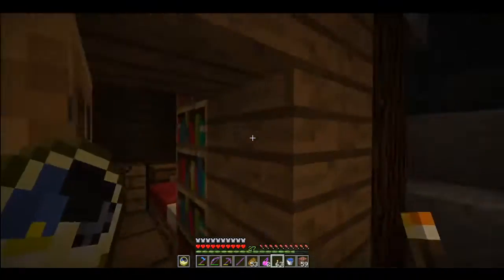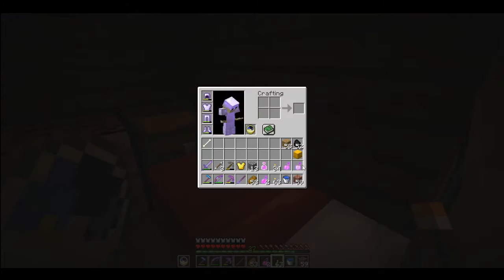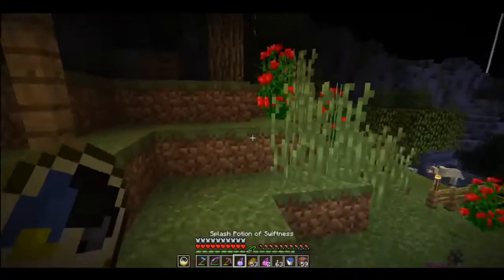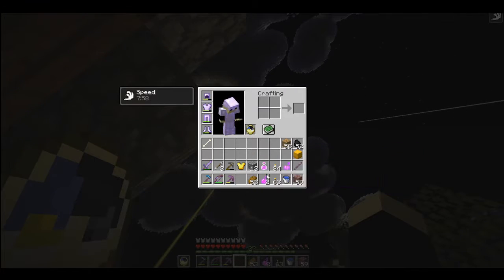Yeah, this is dungeon 5 — Three Peaks. It gives us some gear right off the bat. I'm gonna go ahead and use this speed potion on myself so we can get a bit of movement going right off the bat.